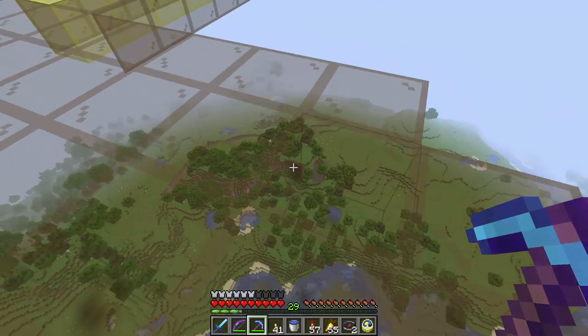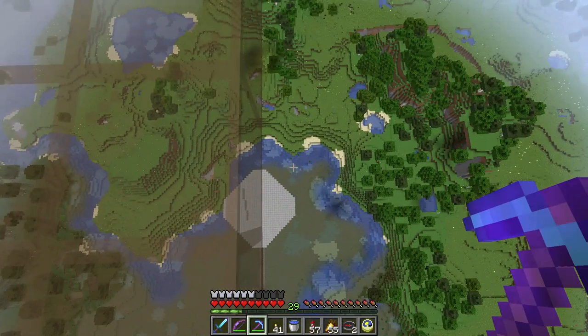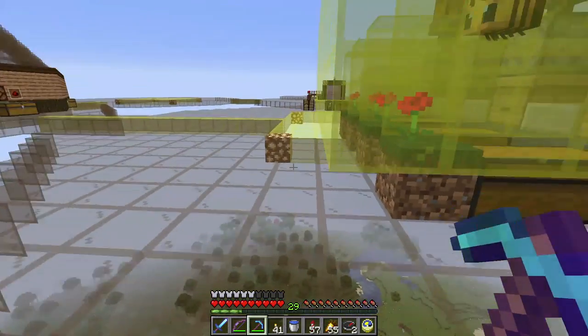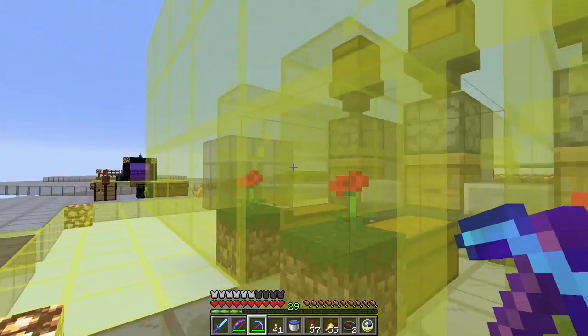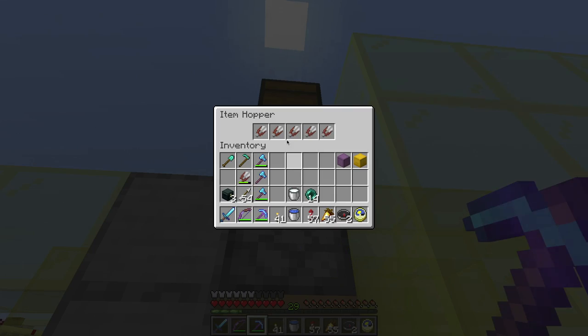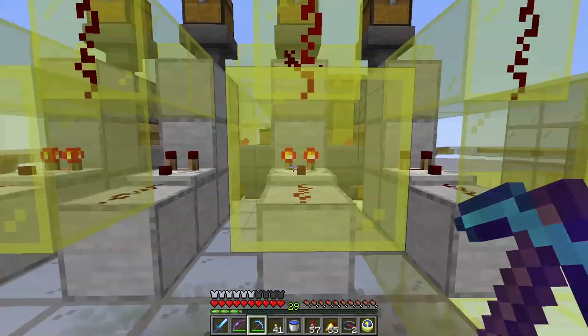I have a loose bee flying around here somewhere. He's probably down there. I should probably go check and bring it a beehive or something. So what I've got here is I've got four little farms.